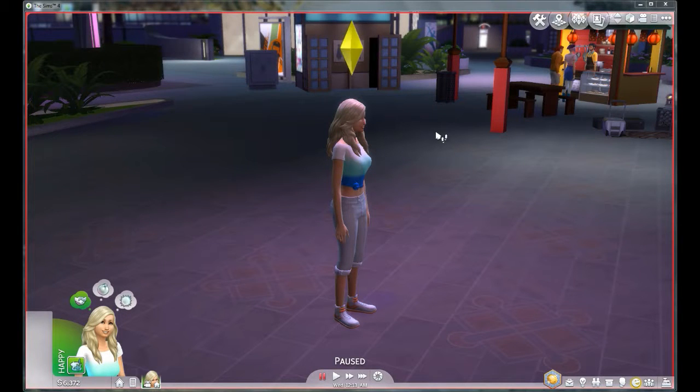Hi there! We are back with our Sim Charlie from our Runaway/Rags to Riches series. We're now moving away from the Runaway Teen into the Rags to Riches. We have met our goal of $6,000, so Charlie is going to attempt to rent an apartment.